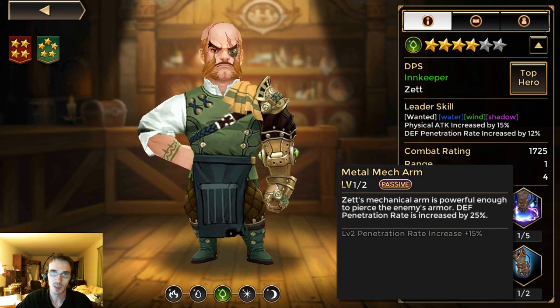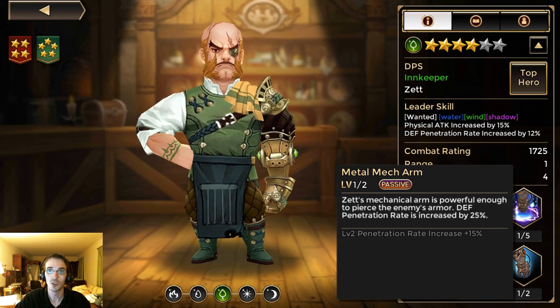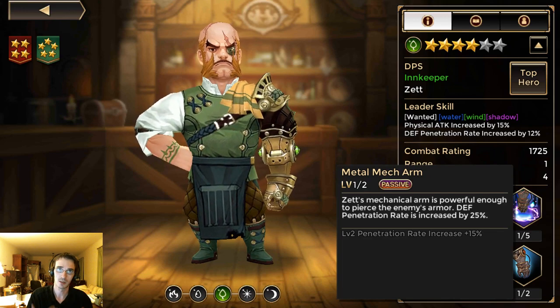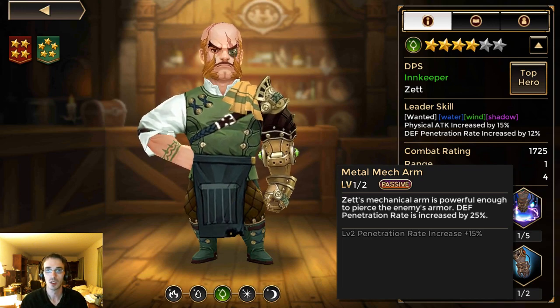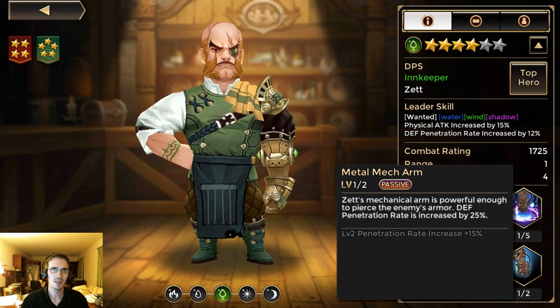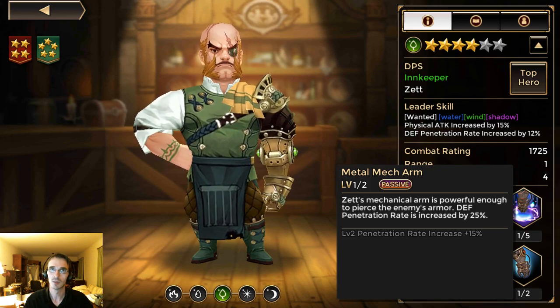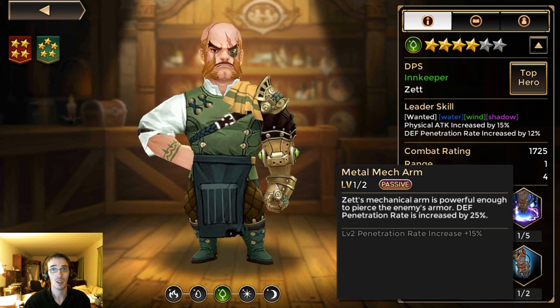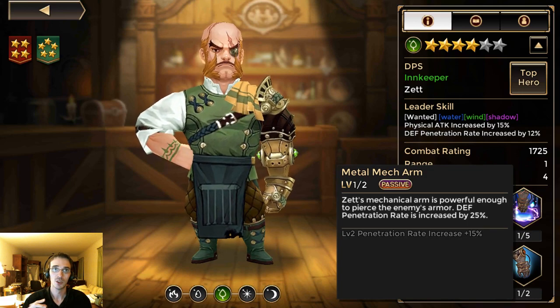His passive is: Zett's mechanical arm is powerful enough to pierce the enemy's armor. Defense penetration rate is increased by 25%, and when you skill it up it will go up to 40% defense penetration. For those that don't know, defense penetration means you bypass that amount of the enemy's armor. It'll be extremely effective on tanks that stack defense, but be sure they're not HP tanks like Light Arendelle. Defense tanks could potentially be Water Arendelle.